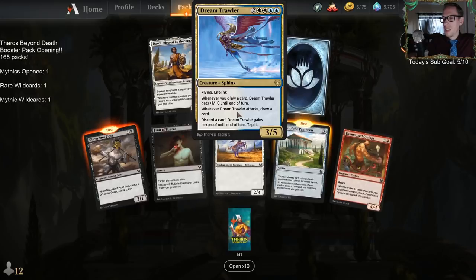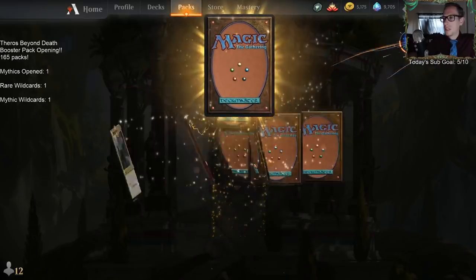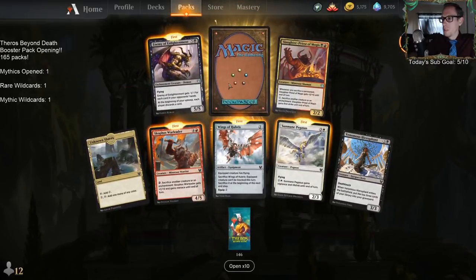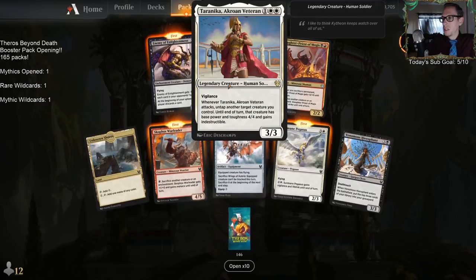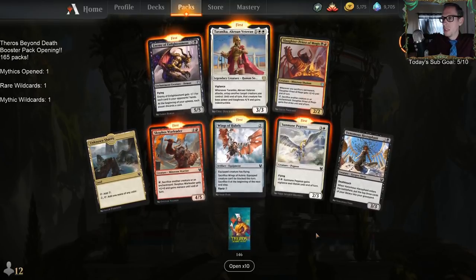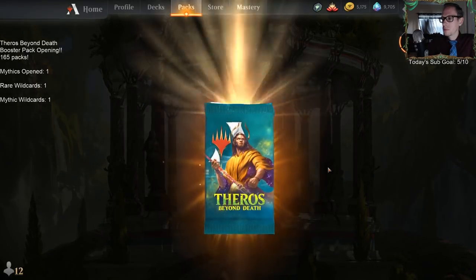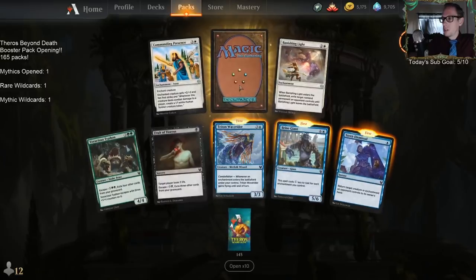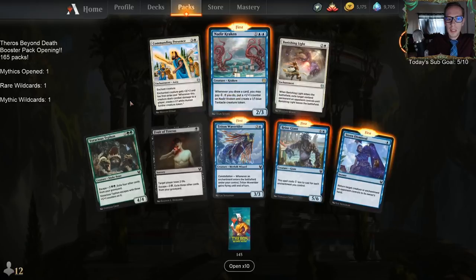Dream Trawler. We've got three decks built for today, and we'll probably play a fourth. One of them is like a Devotion deck that doesn't have very much actual Theros in it. We still just have one mythic — where are our mythics at?